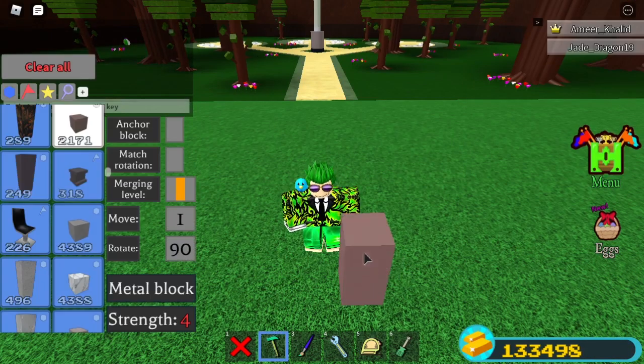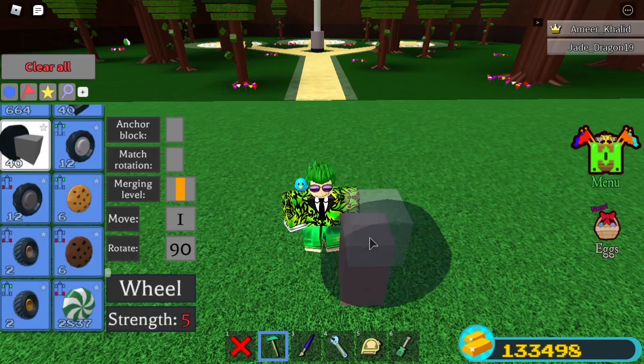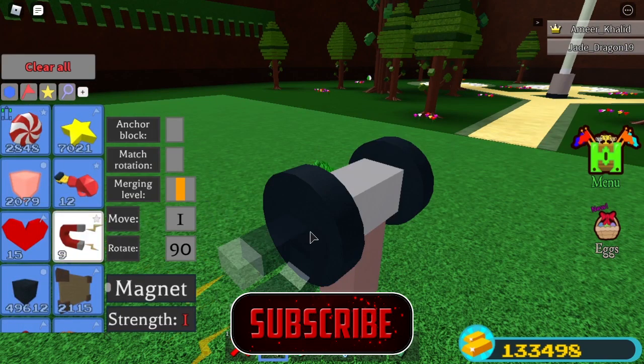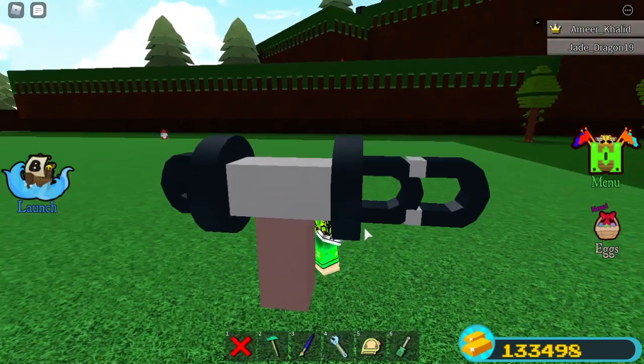So start by placing 2 blocks on top of each other — I recommend you use metal. Now place 2 old wheels right at the edge like this, facing the opposite of each other. Now you can place a magnet facing this way and 2 magnets facing this way at the back.